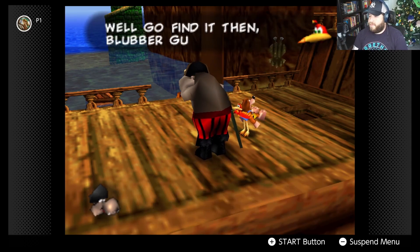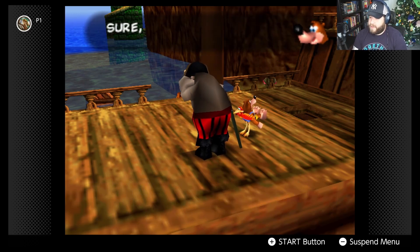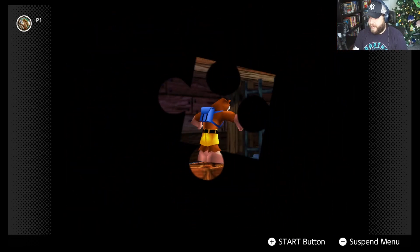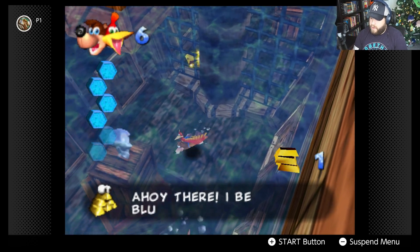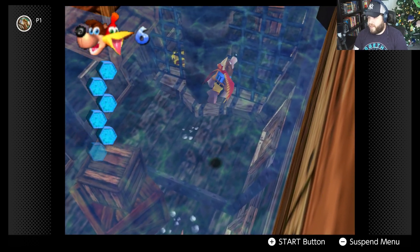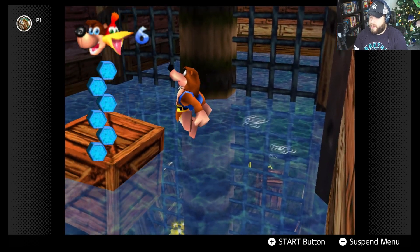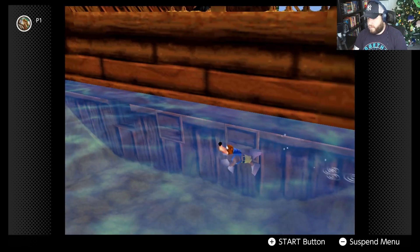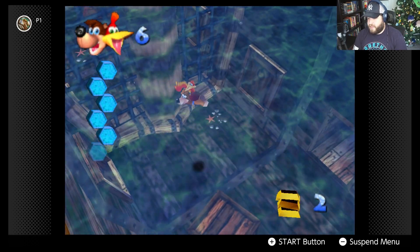We agree to help Captain Blubber find his treasure. We find it — one piece is inside the boat and another is on the side of the boat. We collect both pieces and head back to return them to Blubber.